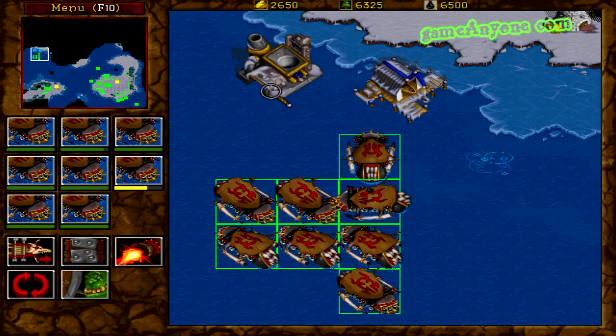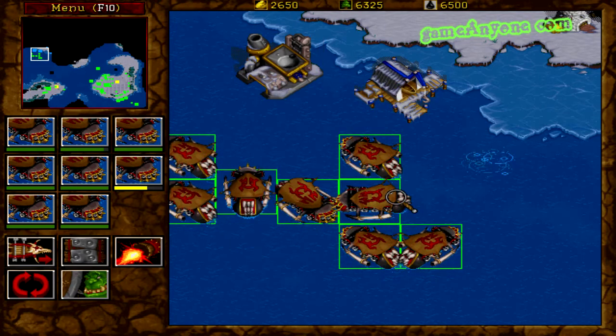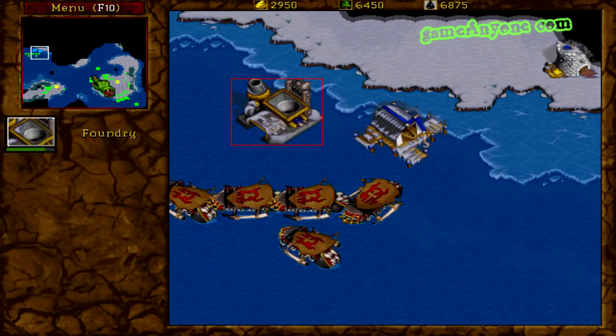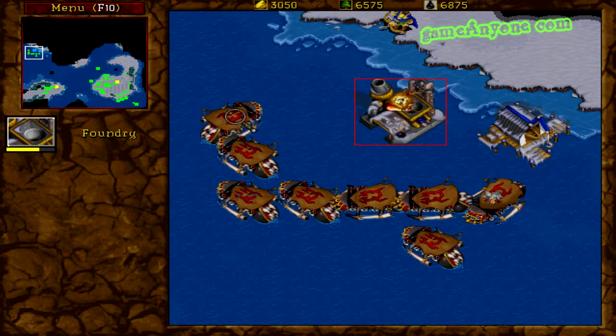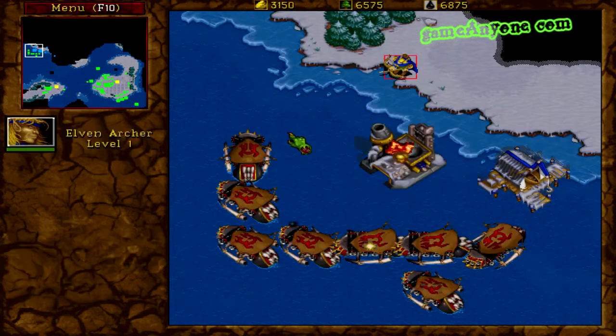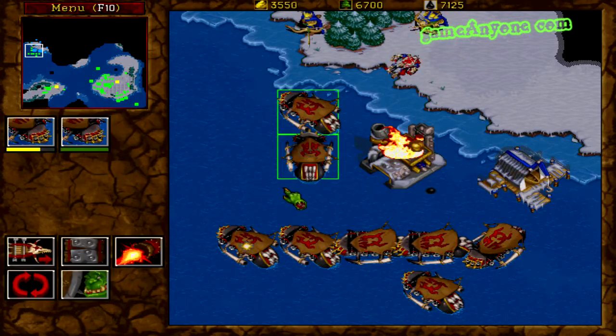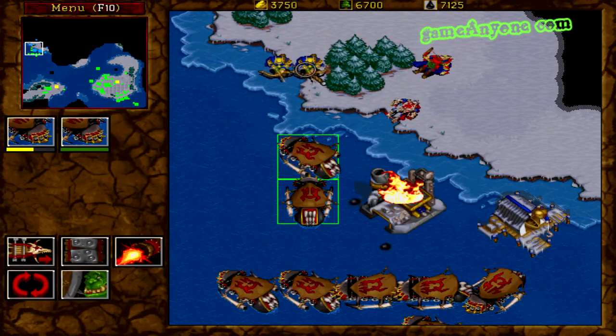But this would increase the difficulty as well, which means that the AI needed to have two clan halls as well. For example, Crash Kill and Destroy, which I played recently — awesome game.